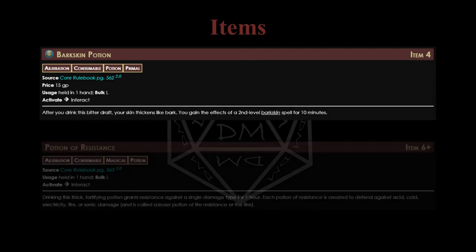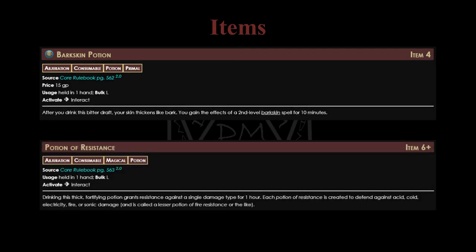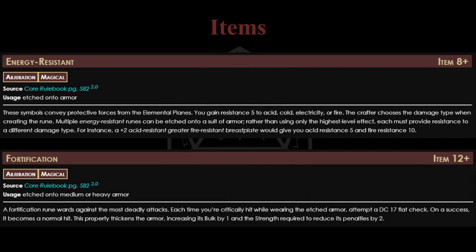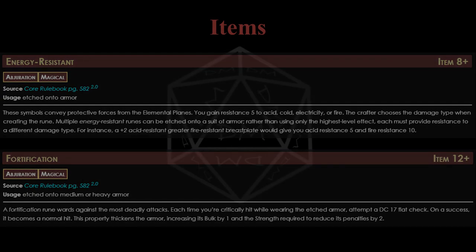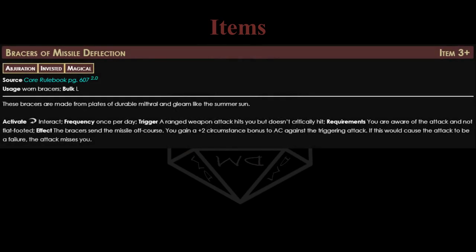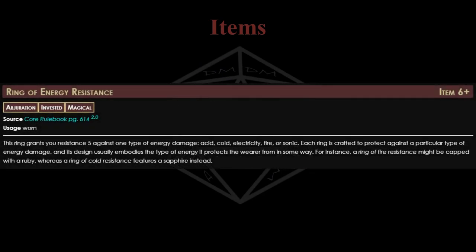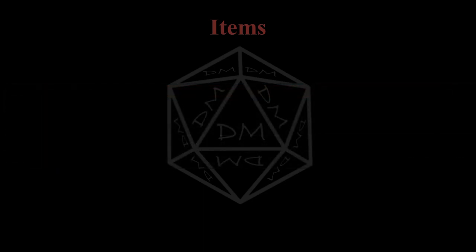Potions of Bark Skin or Potions of Resistance give resistances to certain damage types - great to have at the right time. Energy resistant or fortification runes on armor go a long way, giving resistance to damage types or a chance to negate any crit against you. Bracers of Missile Deflection are a decent circumstantial AC bonus against ranged attacks. Healer's Gloves are a decent way for any character to give themselves a touch of healing mid-combat. Rings of Energy Resistance are one more way to acquire a permanent resistance. Note that items like energy resistant armor runes and potions give double the amount of resistance normally granted by an ancestry or feat. None of the items listed here are individually mandatory, but all are solid defensive options that aren't too hard to acquire.